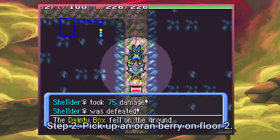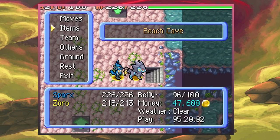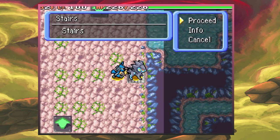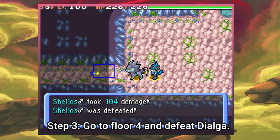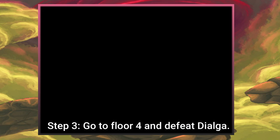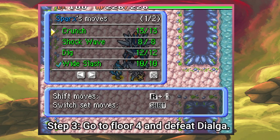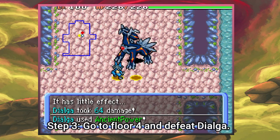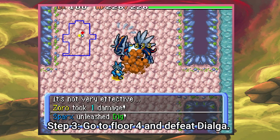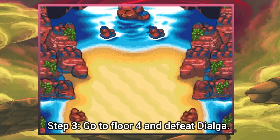Ignore everything else - there's an Orenberry. Luckily they have a 100% spawn rate, so we have our Orenberry now and a little dainty box. Now we can proceed as normal - we're going to floor four, which will have a funny surprise for us. Another thing to keep in mind: you need to have completed the Expedition arc to get access to Chansey, otherwise obviously you can't hatch eggs. Also make sure you don't have another egg in Chansey Daycare - that's very important.